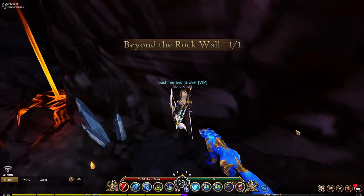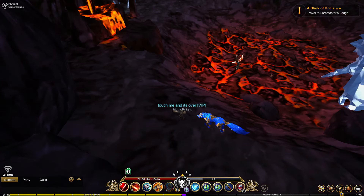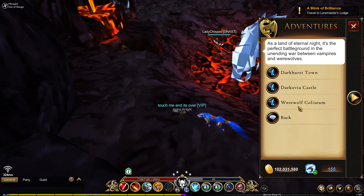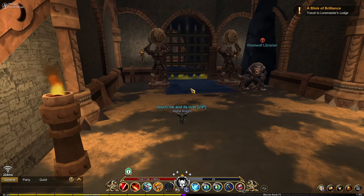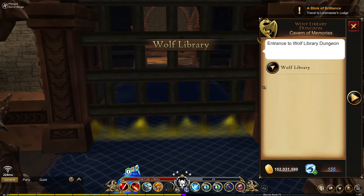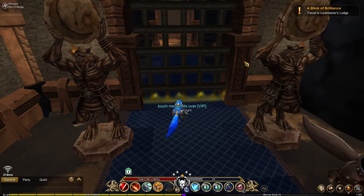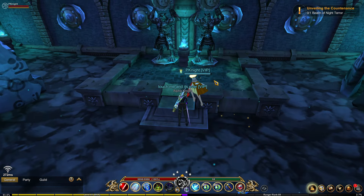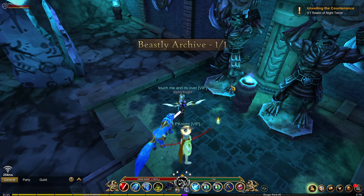Next we're heading to the Beastly Archive. For this one, go to Darkovia and on to the Werewolf Coliseum. Once in the throne room, head to the left and enter the Wolf Library, then go all the way to the end. Once you beat the boss at the end, you can get the candle and claim the Beastly Archive.